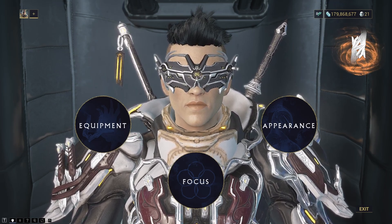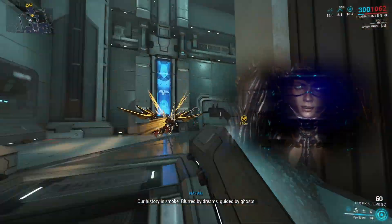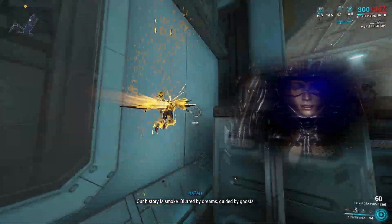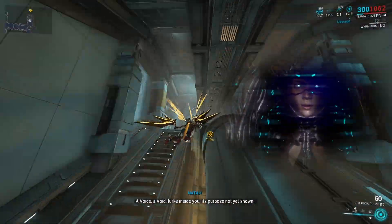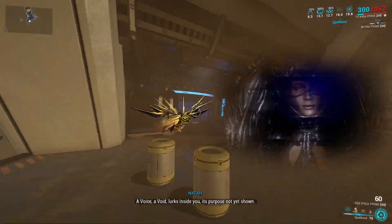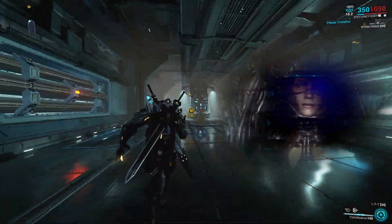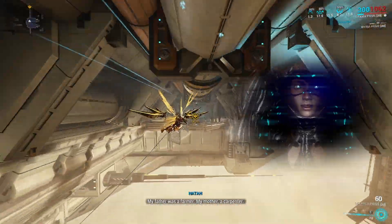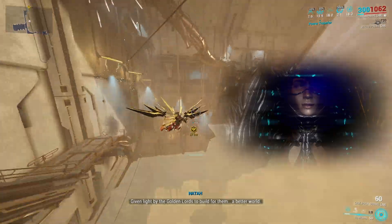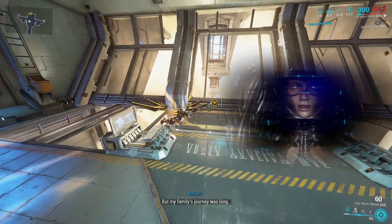Alright guys, here we are. We're going to go into our fourth and hold down one so we get status immunity — that's also going to give us a decent amount of speed. I'm going to continually recast that every time it runs out and I lose a bit of speed. There are so many friendship doors, but we are just going to completely blitz our way towards the Ropolist.